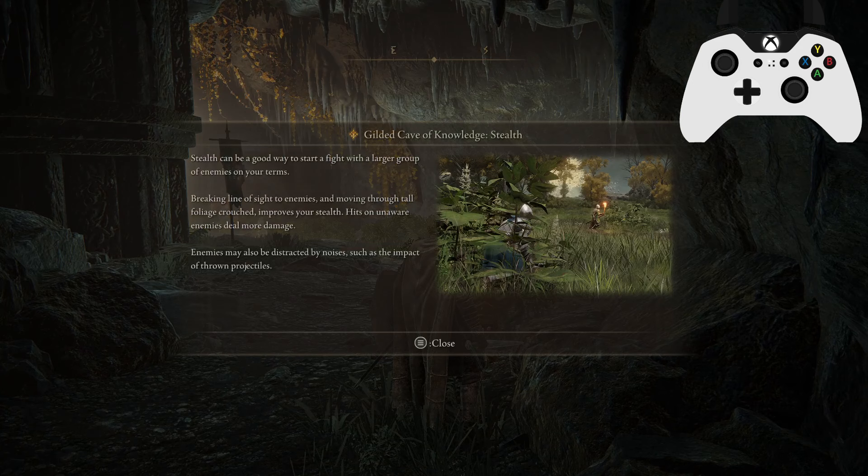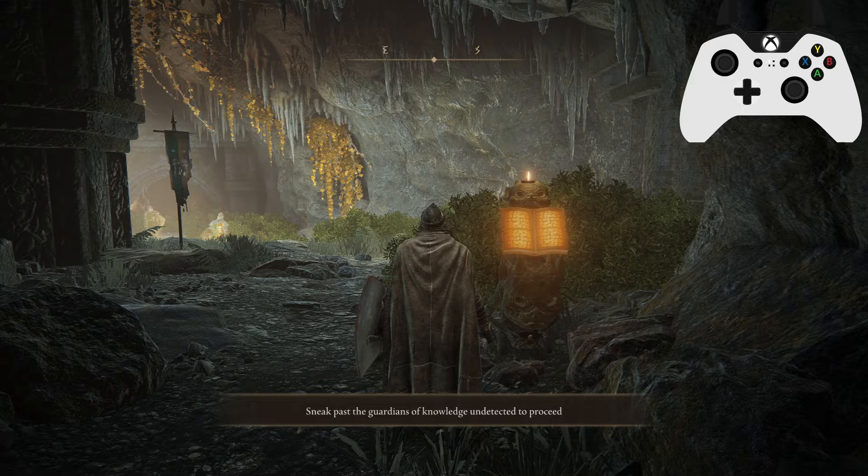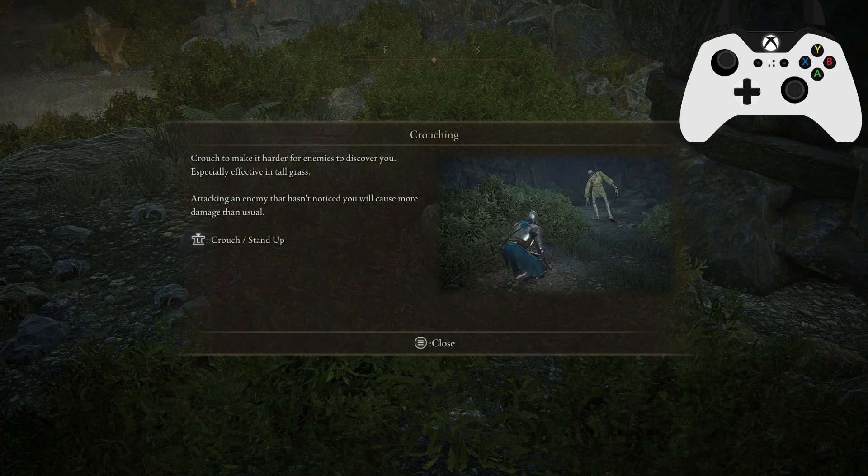This next section covers stealth. Stealth can be a good way to start a fight with large groups of enemies on your terms. Breaking line of sight with enemies and moving through tall foliage while crouching improves your stealth. Hits on unaware enemies deal more damage. Enemies may also be distracted by noises such as the impact of thrown projectiles. So sneak past the Guardians of Knowledge undetected to proceed — get into the bushes and crouch.